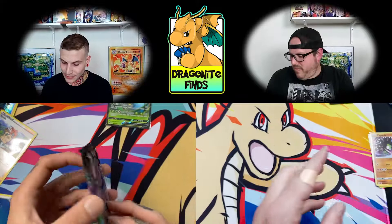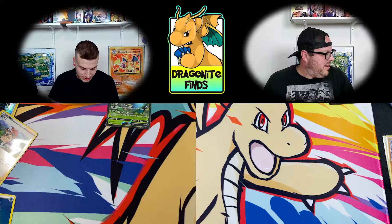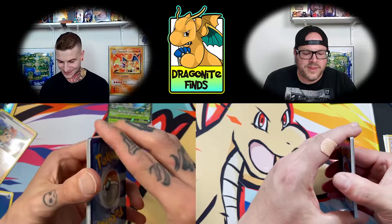Today we will take the Charizard V, the shiny boy — all day, we'll take that magic. Last pack out of the double V box. Some of mine opened way too easy. I feel like I saw something back there — some back magic. It's going to be a Zard.